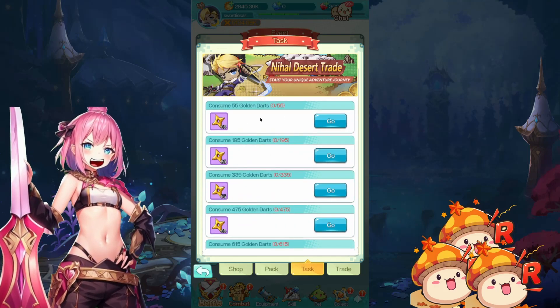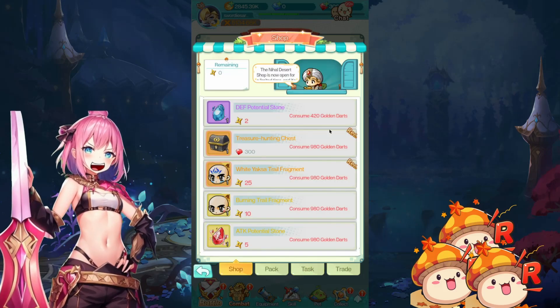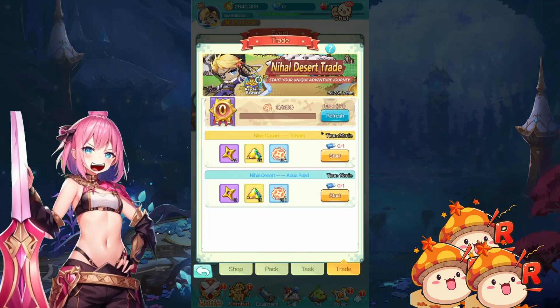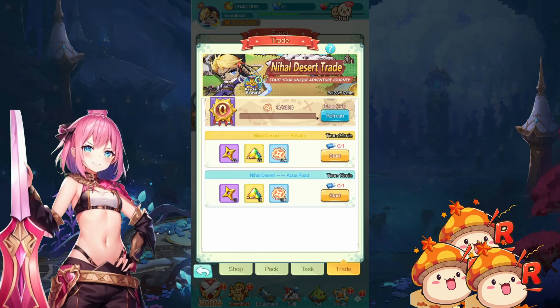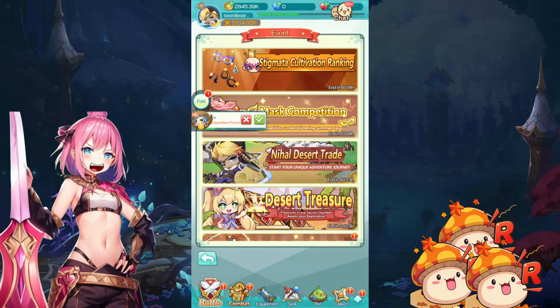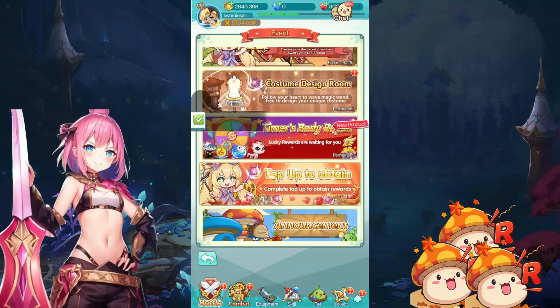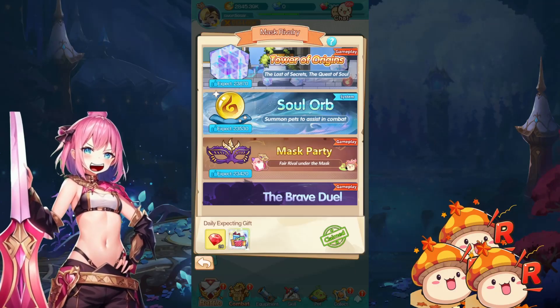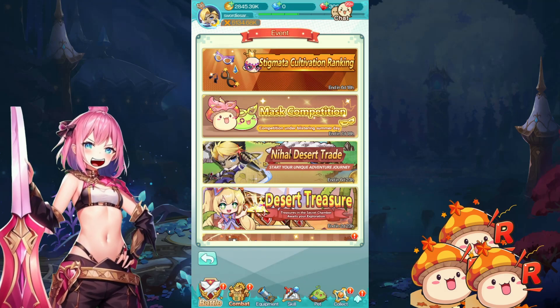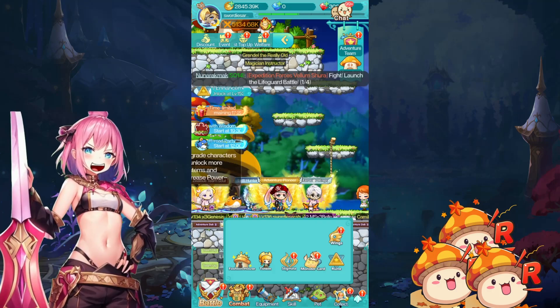Same thing: consume a bunch of darts, get some darts reimbursed, and then you can purchase more. I don't have any tickets now — how this refresh. We'll claim the tickets in a bit, I think we should have a ticket. So that's all for the events at the moment: Stigmata cultivation and the new minigame — that's what's going on.